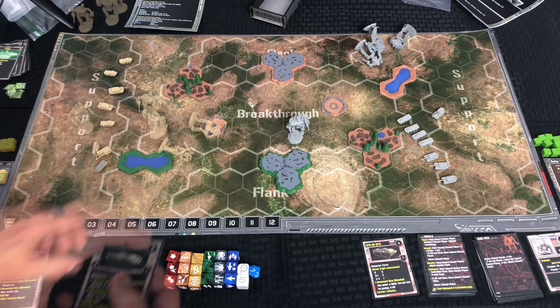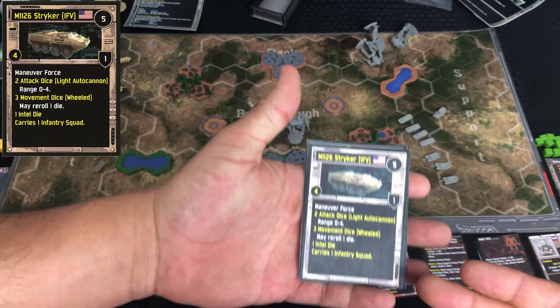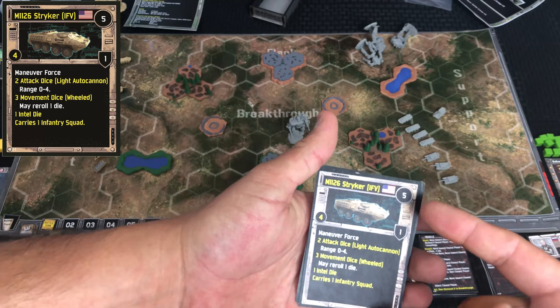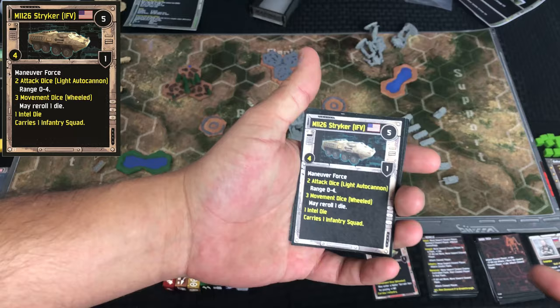Really quickly, I want to show you the stats for the smaller vehicles, then we'll go over the mech stats. Each unit is going to have a card associated with it, and it depends whether the unit is AI or player-controlled as to what information it has. You're going to have the point cost, the supply cost in the top right, and its armor factor — which you have to meet or beat with your penetration when making an attack.